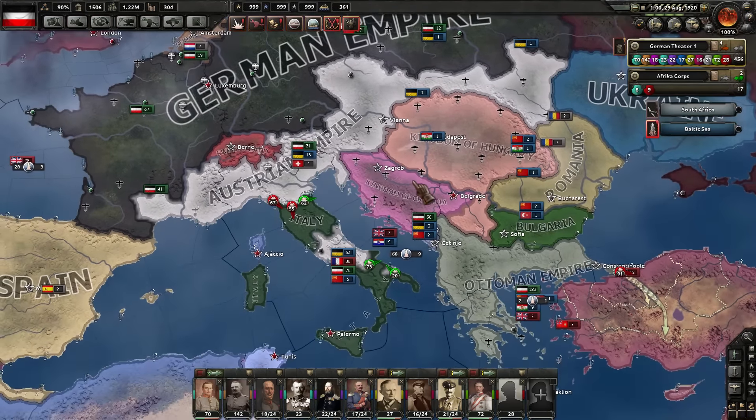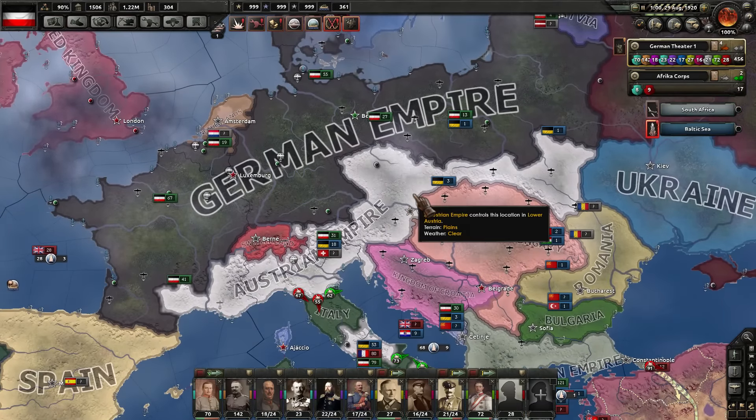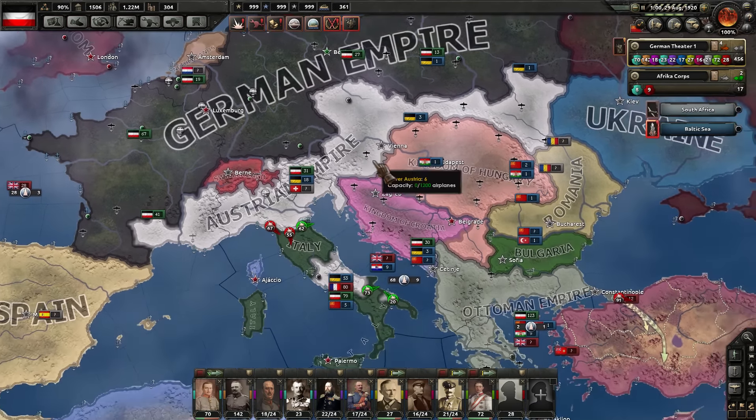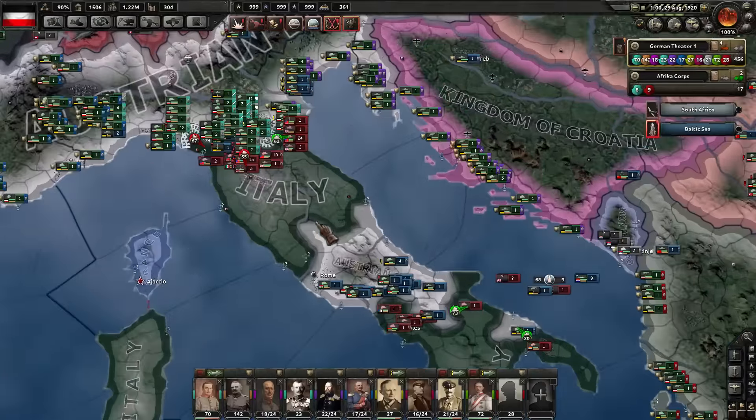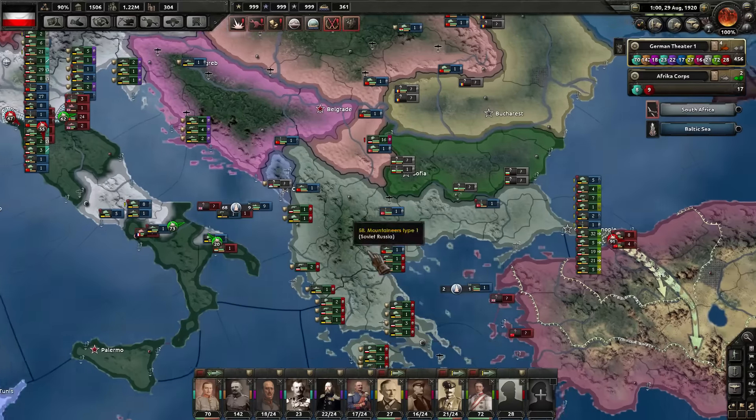What's up, YouTube? This is BillyBobHD bringing you another Let's Play. Today I've got some more Hearts of Iron 4 — this is the Great War mod. We are playing as Germany. Last episode we were trying to cut down into Italy, with the Austrians actually taking out Rome in the center of the little peninsula there.